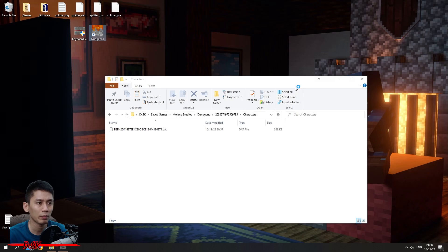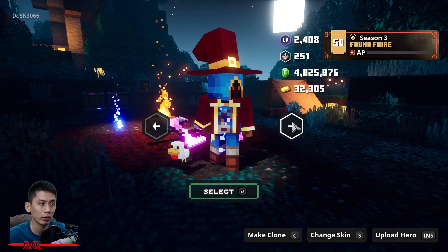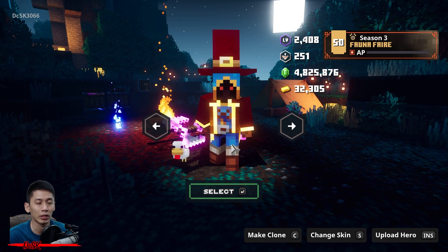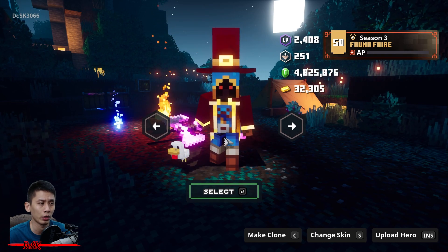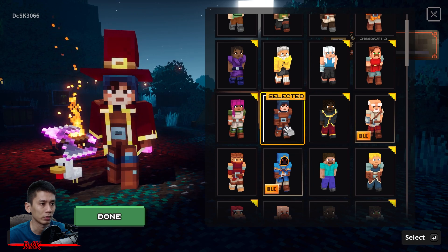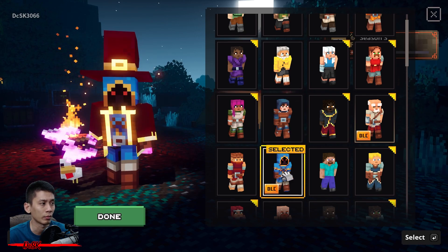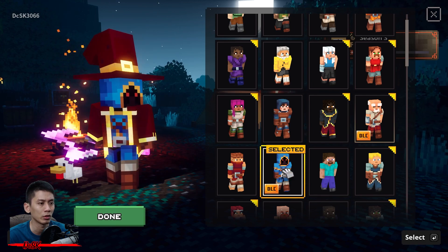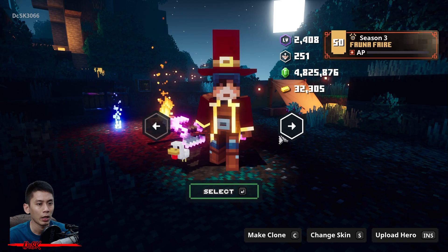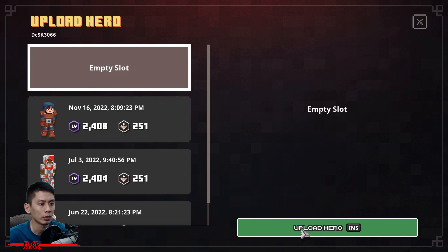Step three: go to Hero Settings. Select the save data that has the crashed tower progress. Then change the skin — this is just to mark the save data so you can identify it. Change it to a skin you don't usually use. I'll select this one — handsome boy — and then upload this hero to an empty slot.